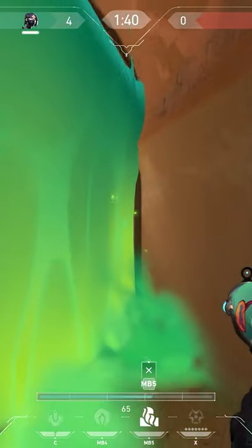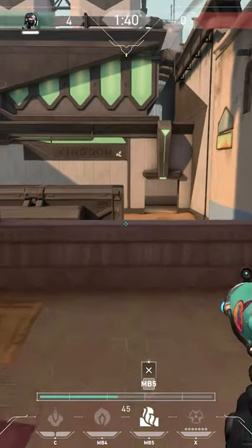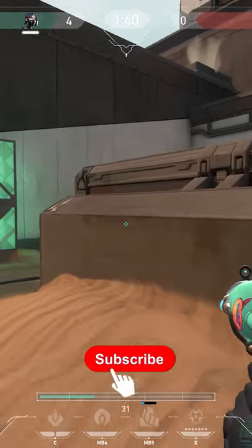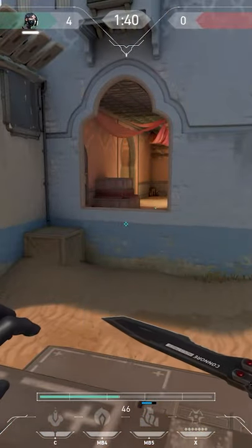If we look at this wall from the attacker's point of view, when they try to rush they will be denied vision of hookah in three different ways and they will be decayed the whole time. This will usually stop them from jumping down to sight and you will easily lock down B.